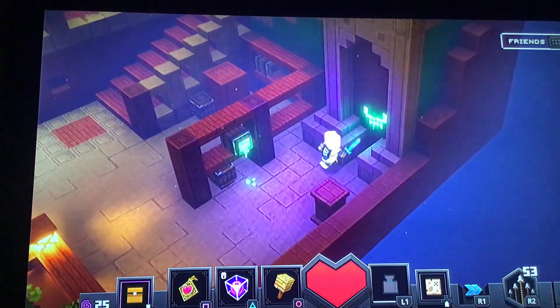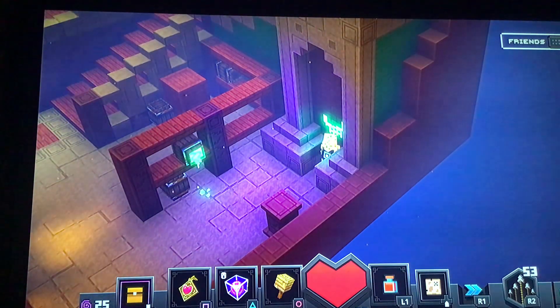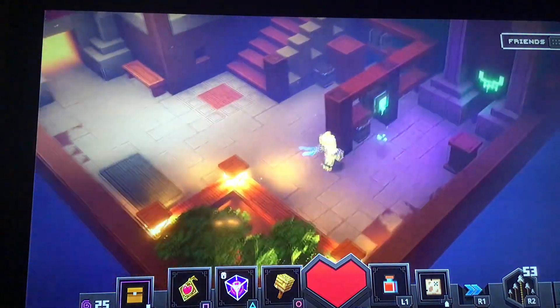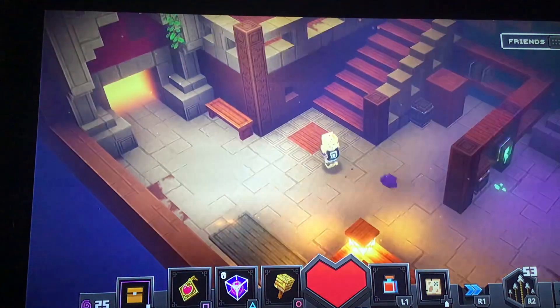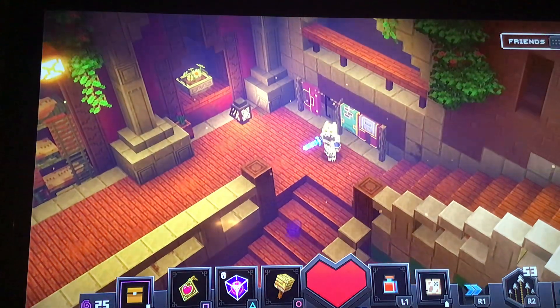We need to know what this liquid is. Is this how they add boss rooms, combats, and other things? I don't know, but probably one time we'll try to reveal the biggest secret of the tower.